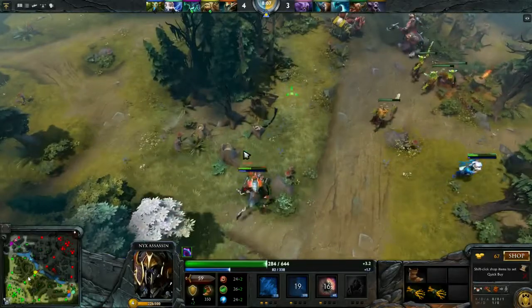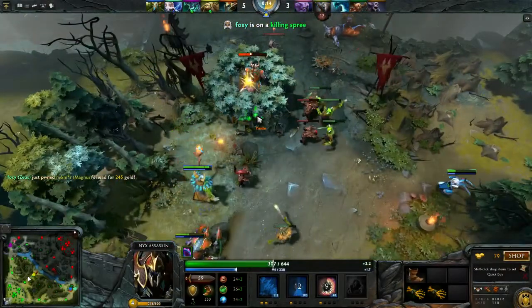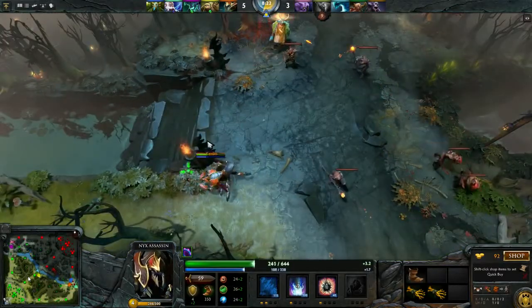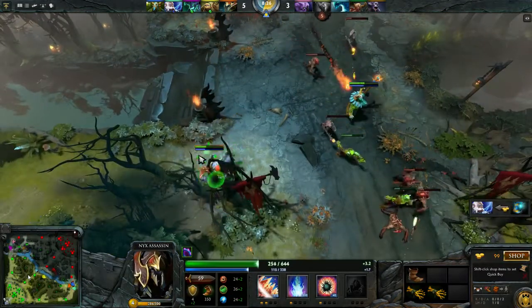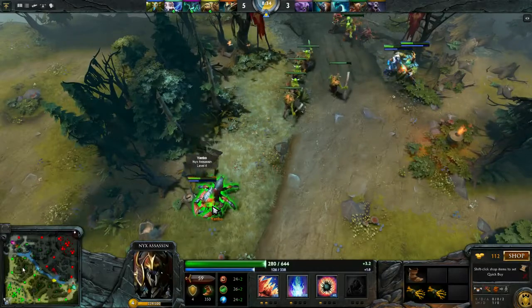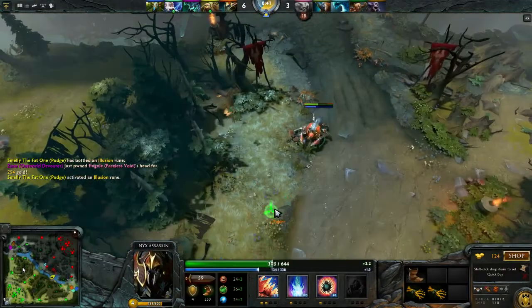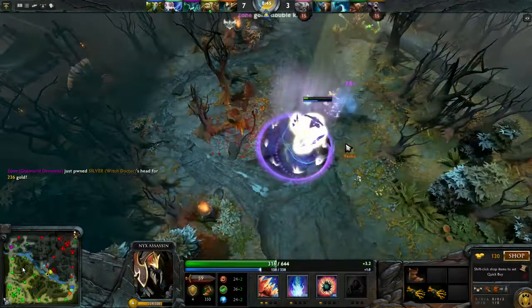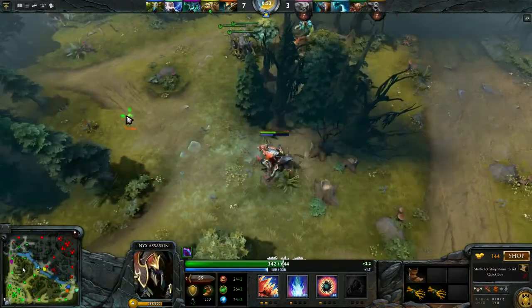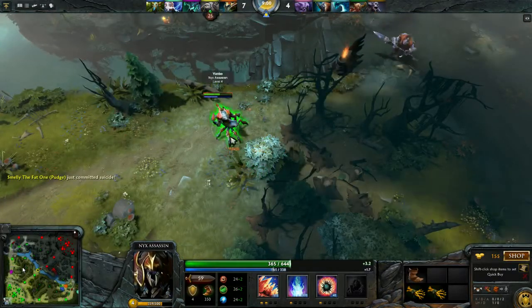That was okay, you should have probably stunned instead. You're gonna get the Magnus, maybe. No, he's gonna get away. Oh, he got him! Good. If you had saved your Spiked Carapace there, you could just go close, and either he tries to run away or he tries to stomp. If he stomps he's dead, because you can return the damage. But this is going pretty well - you're setting up some kills for your team, which is good.